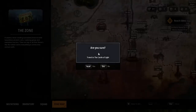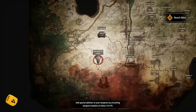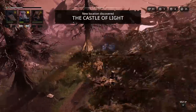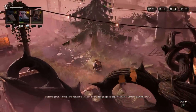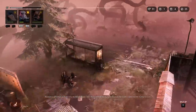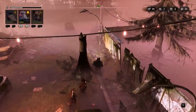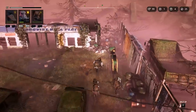Look how beautiful the Castle of Light is as you walk in - they did such a good job with the lighting. A voice says: 'Restore a glimmer of hope to a world of chaos. Join me and help bring light back to the zone. Come to me - come to Lux.' Did you hear that voice? Keep your guard up. Take a chill pill - if the voice wants to bring light to the zone, I'm all for it. Let's find this Lux.